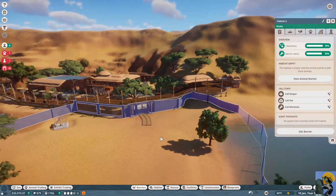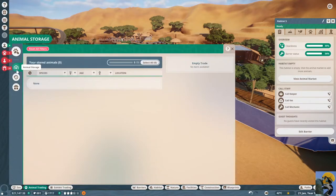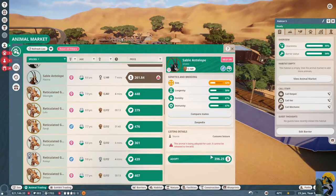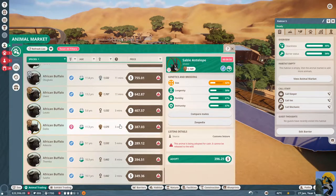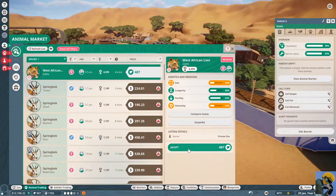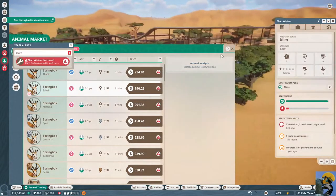So that's really exciting that I was able to mess around with that — this is what this kind of tutorial is all about. Now I'm going to animal trading to get my lions. Let's go to the animal market and see how many lions we can get. West African lion — here we go. Adopt, send to the zoo. But there's no more. Can't find accessible staff room — where are you? Show me where you are. Oh my god, this person has been trapped here for years.